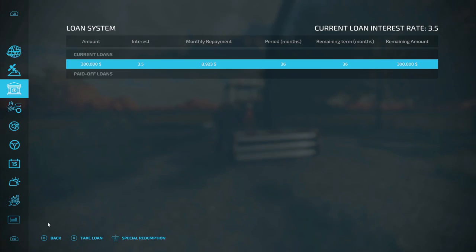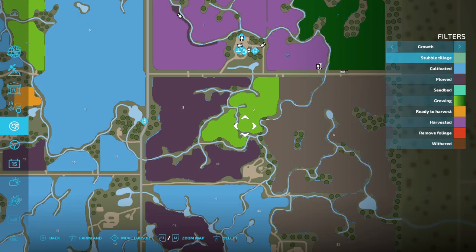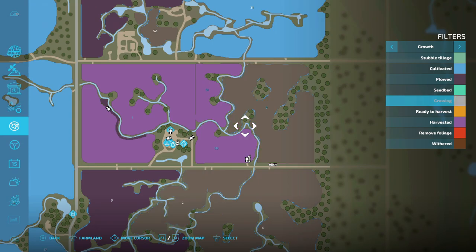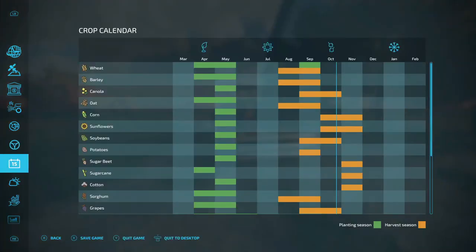Let's go look at soybeans — turn grass on, go to ready to harvest. Our soybeans are still in the green as you can see, they're getting there. Checking the soybeans right here — this is the last day. After today they're going to wilt or expire, whatever we're going to call it.